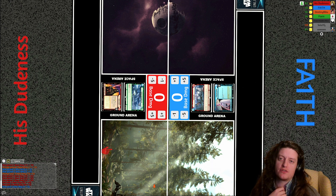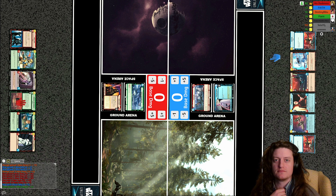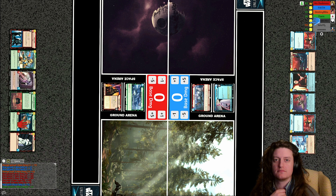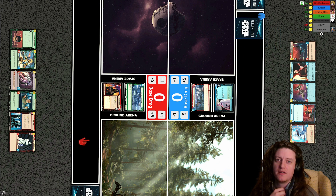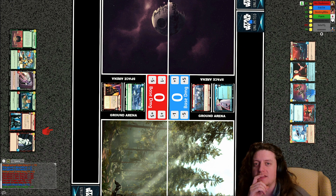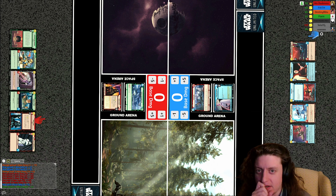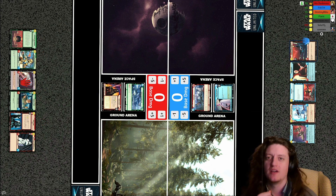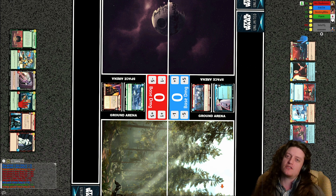Faith had an aggression Krennic build there and was quite able to resist the trooper aggro version of Vader, based on Tyler's deck. They're going to do a round two, so let's keep broadcasting this match. One of the newer cards in the game is in hand for Faith — Inferno Four — and it's likely to be played this turn.